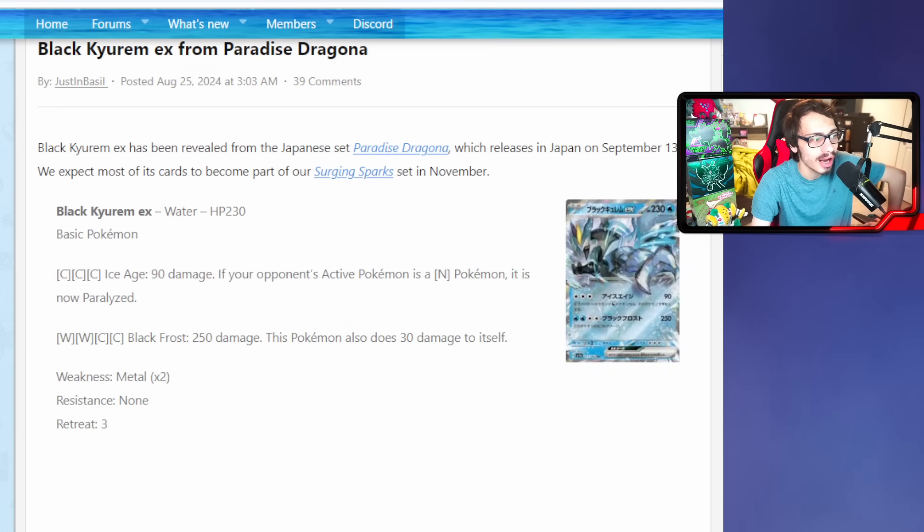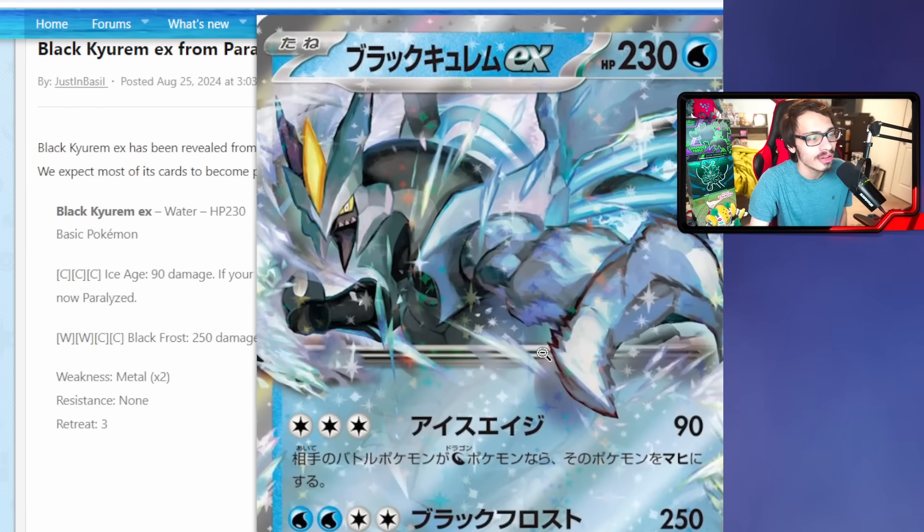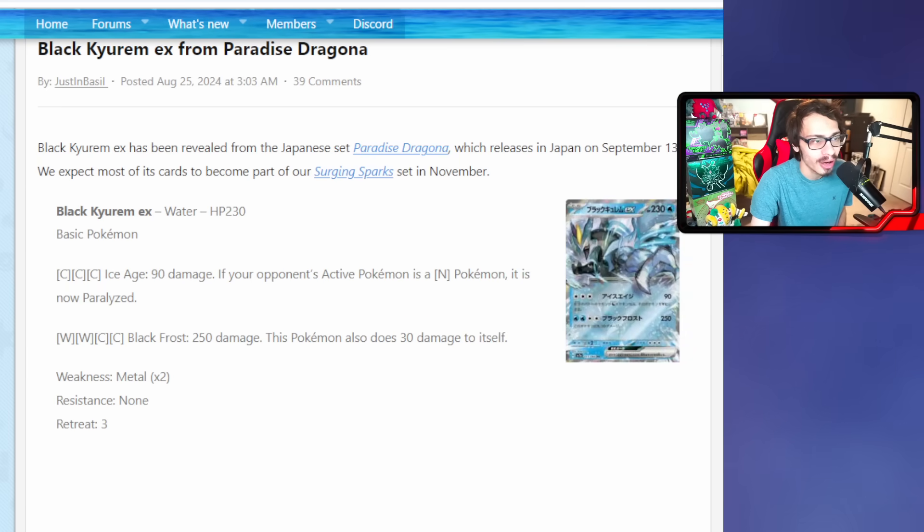Now we have our first look at Black Kyurem EX - we haven't had a Black Kyurem two-prize card in a while. It's a water-type Pokemon with 230 HP and two attacks. Ice Age costs three colorless energy, does 90 damage, and if your opponent's active Pokemon is a dragon type it is now paralyzed. Black Frost costs four energy, does 250 damage, and you take 30 recoil damage. Right away, Ice Age could be annoying for Regidrago V-Star since they'll be immediately paralyzed and forced to find a Switch or Prime Catcher.